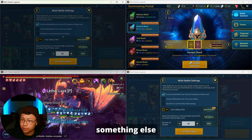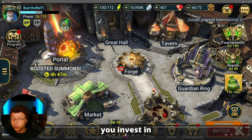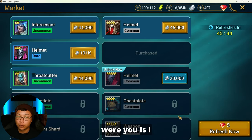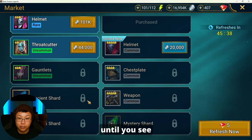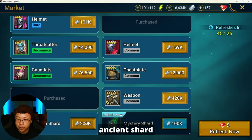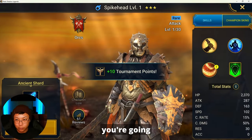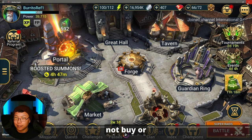I wanted to talk about the market as well. Someone asked me when should you invest in the market. What I would do is not unlock anything in the market — don't pay silvers or gems — until you see ancient shards. When you see ancient shards, that's when you start unlocking the slots. Here I'm getting two ancient shards, but I'll leave other slots alone where there's no ancient shard and save those resources for what I actually need.